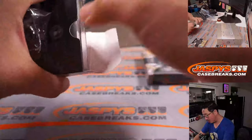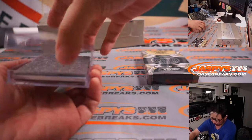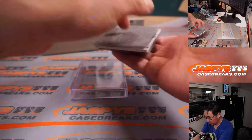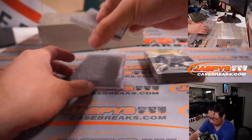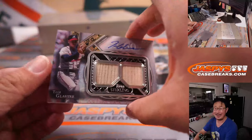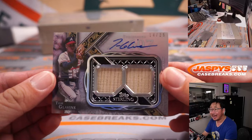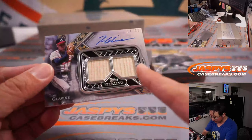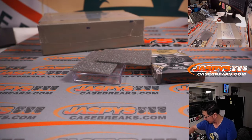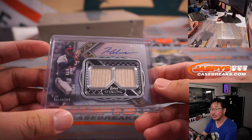I'll type in the hits in the order that they are pulled. First hit is nice — Tom Glavine, 14 out of 25, highlighting his strikeouts and featuring the bat as well. I think he could hit it a little bit back in the day. So that'll be the first hit we'll type in.